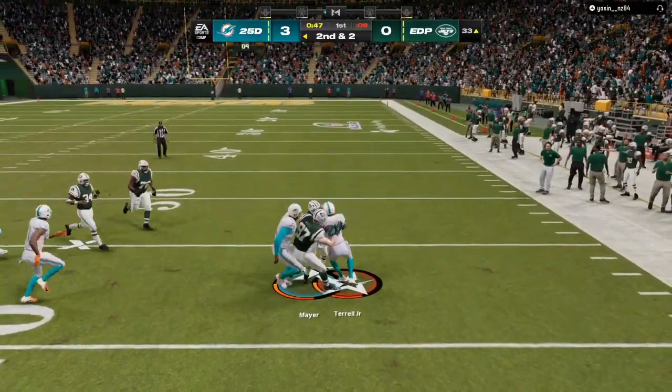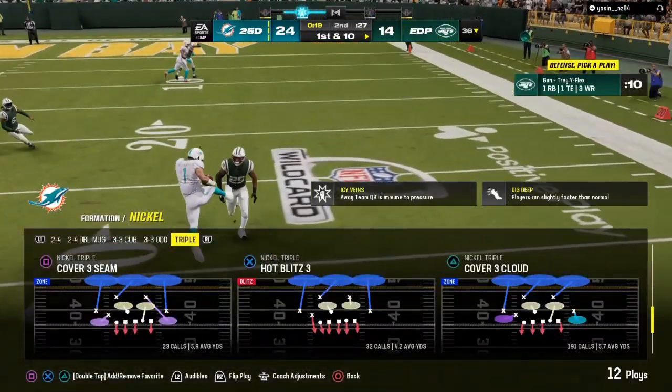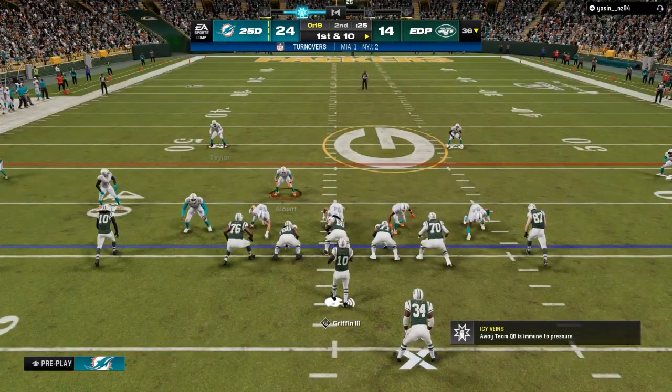In Madden 24, they have adaptive AI — so if your defender is looking toward the play, they can break on the ball super fast, almost superhuman. As you can see, zone drops are set to 30 for my yellow zones, and I do this when I am playing coverage.